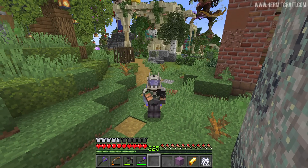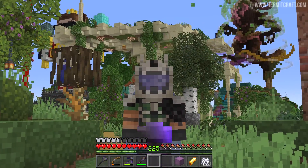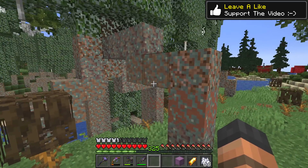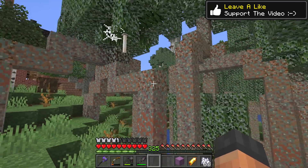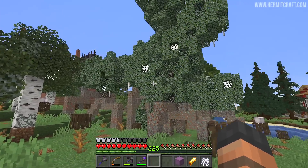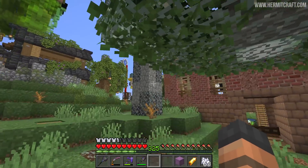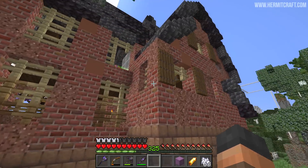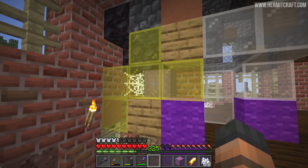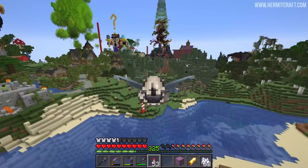I was making my way over to the shopping district when I was pleasantly distracted by some bizarre looking trees. It appears they're made of mud and terracotta surrounded in glow — Joe has managed to build his own mangrove swamp here. And as I was checking out these cool block combinations for custom trees, I start to hear something — Joe has a shulker living in his attic.